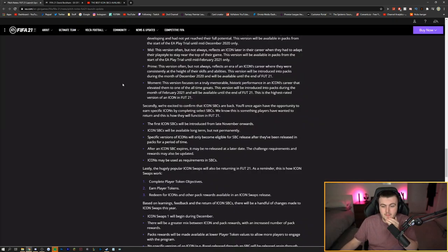Going back to the Pitch Notes, it says specific versions of Icons will only become eligible for SBC release after they've been released in packs for a period of time. My thought process is: if Icon SBCs are coming in late November and we don't get Prime Icons until December, I'm thinking possibly mid and baby Icon SBCs are the only ones we're going to get until maybe January. In FIFA 19, by January or February, a lot of people managed to grind out a ton of Icons, which wasn't a bad thing. And I think this year we're getting both Icon SBCs and Icon Swaps.